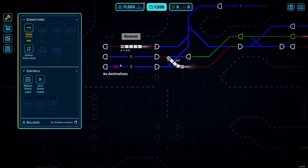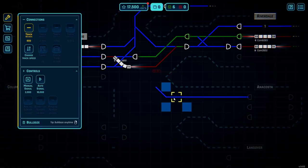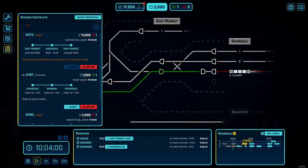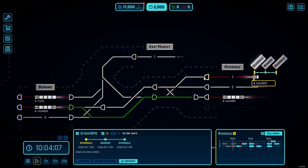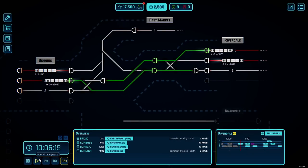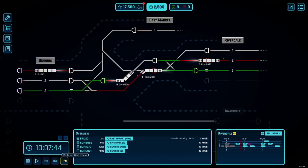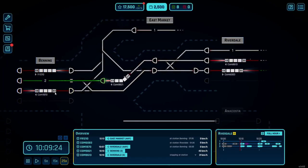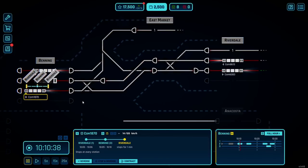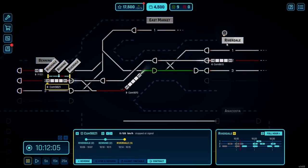If we want to get a freight train from East Market to Anacosta, I suppose we could extend this track up — or we could just be smarter about how we did this. We could basically run the train to Benning and then flip it to go to Anacosta — I think that's what I did last time I played this map. We can add another one on track 1 — why not make it hectic? We're too slow — we're going to get some delays on this. That's what we get for using the 25X speed.